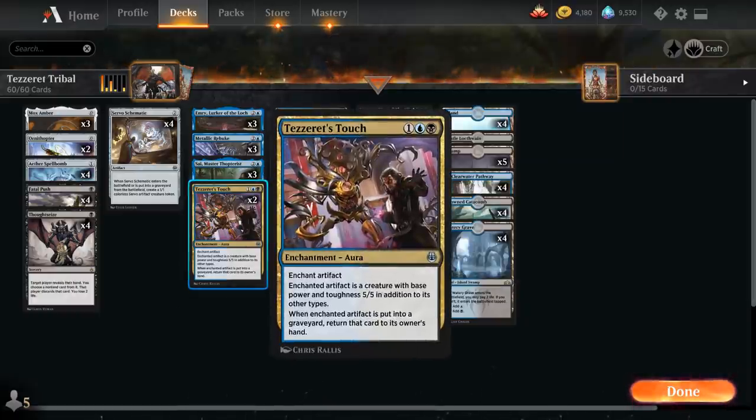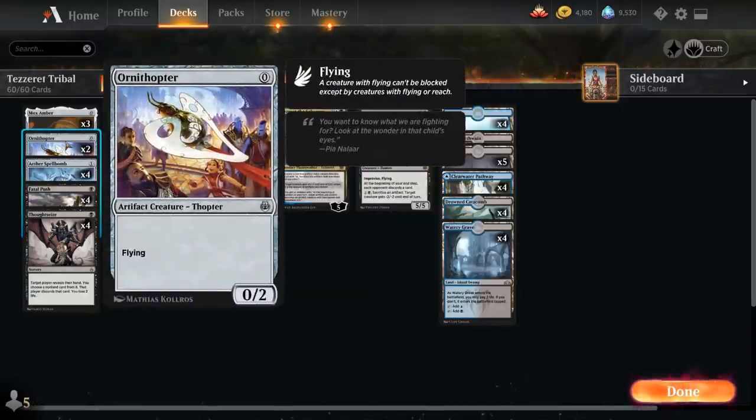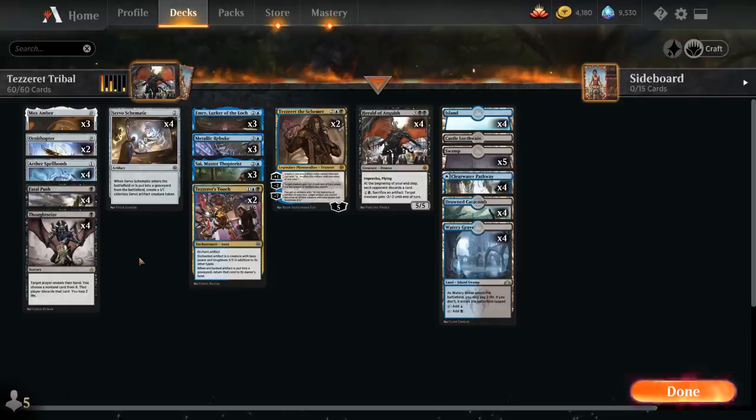At 3 mana we've got 2 copies of Tezzeret's Touch, an enchantment aura that enchants an artifact and turns it into a 5/5 in addition to its other types. When the enchanted artifact is put into the graveyard, we can return that card to our hand. So we can put this on a Servo Schematic or Ornithopter to turn it into a 5/5 and start applying pressure right away.